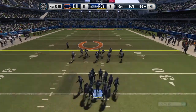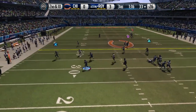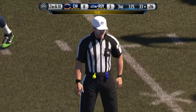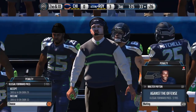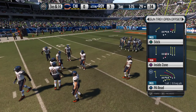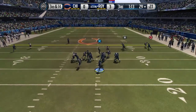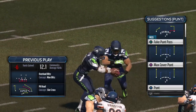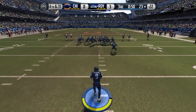Second down following that incompletion. He keeps it, keeps it away from the pressure, has to hurry the throw. The defense will not decline — they will take the penalty. That flag has backed up the offense into a third and 14. Lynch is in the backfield and he's forced to the ground. The defensive coordinator sends the blitz, and they are up for it — they get to the QB and get a sack.